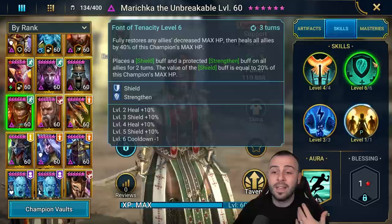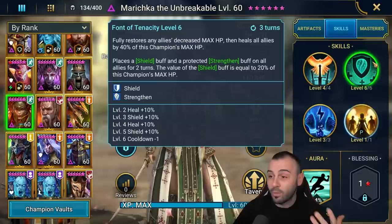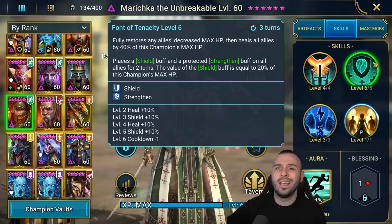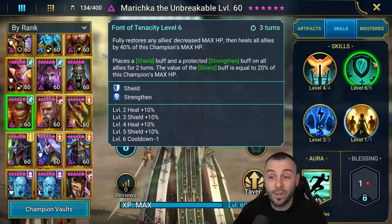If Taras the Fierce is on the same team, he will always join the attack. The A2 fully restores any ally's decreased max HP, then heals all allies by 40% of this champion's max HP, raises a shield buff and a Protect Strength buff on all allies for two turns. The value of the shield buff is equal to 20% of this champion's max HP. That's what you want to see on every support champion - their own HP, because the more HP you give them, the stronger the heal and the stronger the shield.